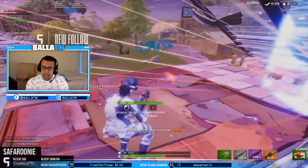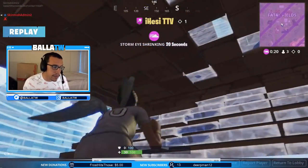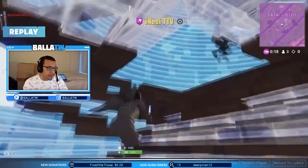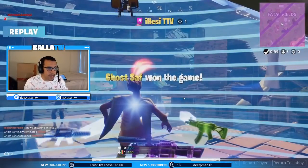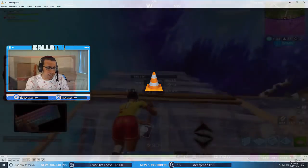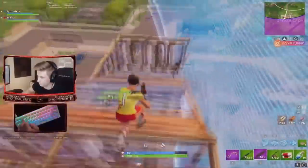If you're having a fight in the final circle, don't be afraid of going into the storm — it only does 10 damage a tick and fights can be over within 10 seconds. Saf can see Hezi easily, but Hezi can't see him through the storm. From the spectator view you can see Hezi takes one shot then aims elsewhere — he's not tracking him as well as he could. That could have made the difference. Do you really want to build up high when the circle is so small?